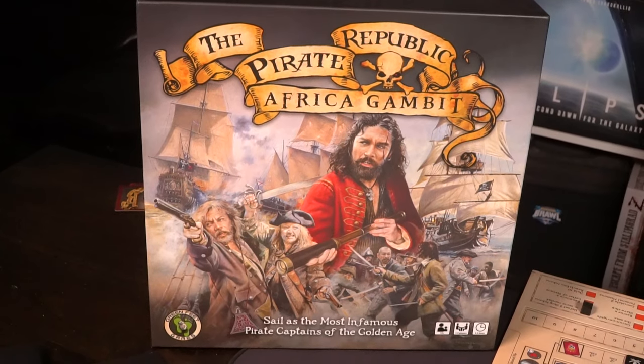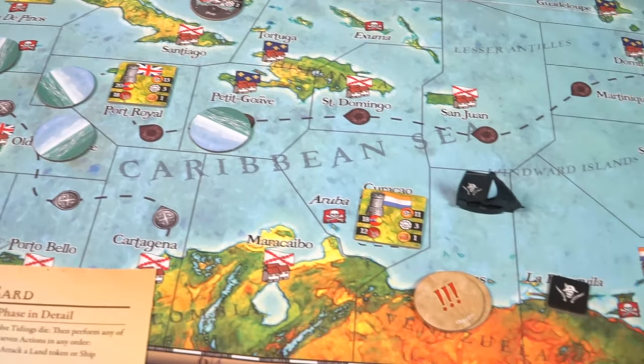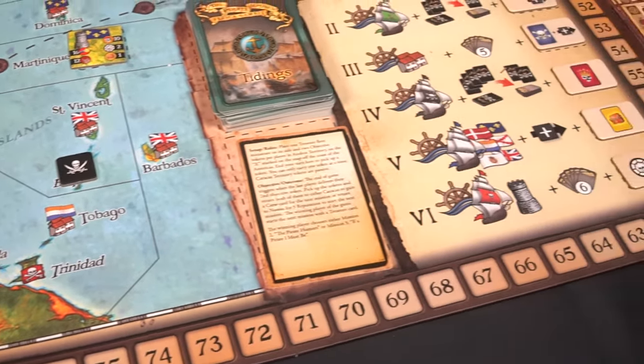Hey guys, and welcome back to another Unfiltered Gamer board game review. Today's game up on the tabletop is the Pirate Republic Africa Gambit by Greenfeet Games. This is a one to five player pirating adventure for ages 13 and up, and it takes roughly an hour to about three hours to play. It's a big game.